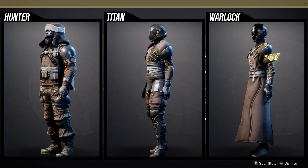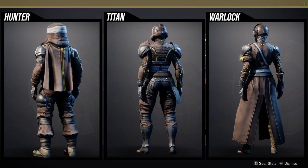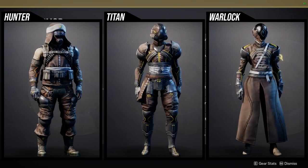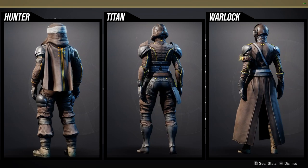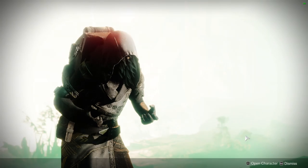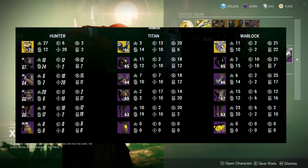For Titans, I'm not the biggest fan of the helmet or the arms. I think the chest piece and the boots are probably the best pieces from this, and I don't really care about the mark. For Warlocks, the helmet is the dopest piece — you should definitely get the helmet. The arms are boring, the chest piece is okay, the boots are pretty cool, and the bond, if I remember correctly, doesn't change color.